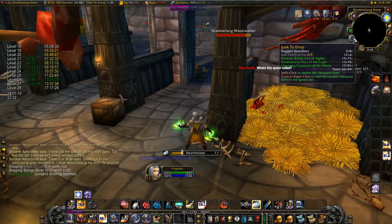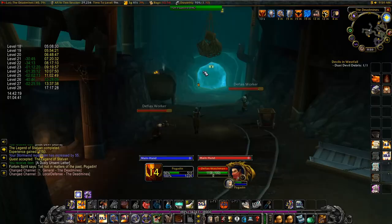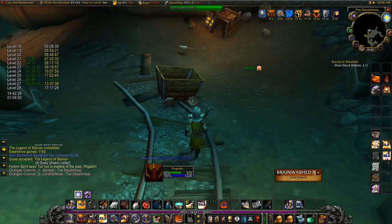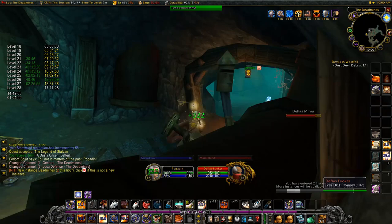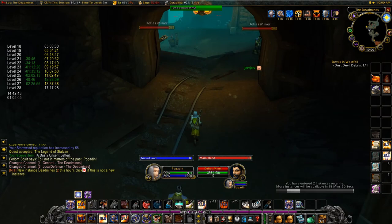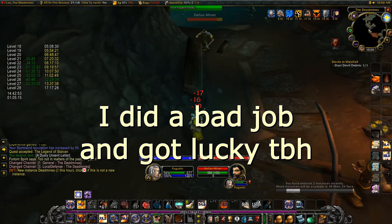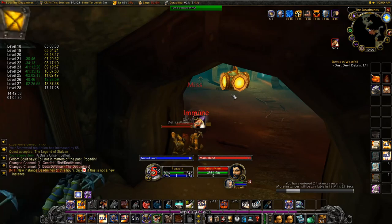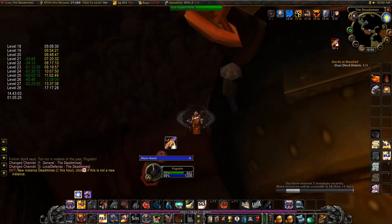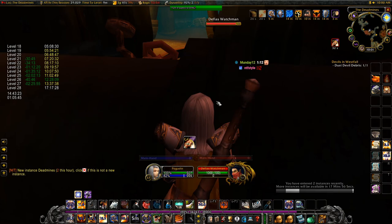Now you should get the items that you banked earlier — scrolls, buff food, and sharpening stones — as you only need to get the last item. The last item sends you into Deadmines. Simply run through the outside part by jump-turning to avoid daze as much as possible, using bubbles and potions as a last resort to get into the instance. Do not — and I repeat — do not use Lay on Hands, as you need this for later. Once inside, use a bubble to run through all the mobs, avoiding daze and damage as much as you can by putting on your shield and jump-turning as much as possible. Run all the way through to the evade spot.